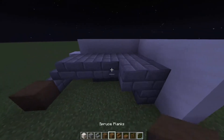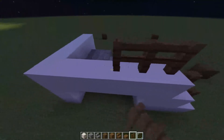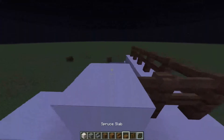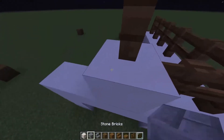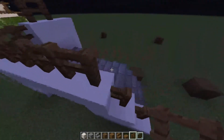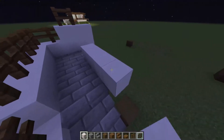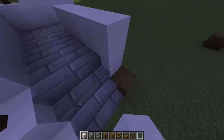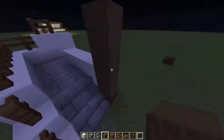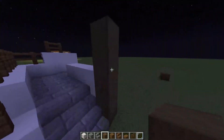Now we're going to take some fence posts and make a little fence all the way around. Come here and put a block there, come up and get these other blocks in here and put a fence post there as well. Come over in the middle and stack up two quartz, come across, and bring these logs up to this point — up one, two, three.